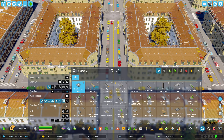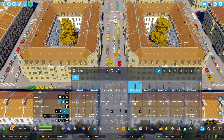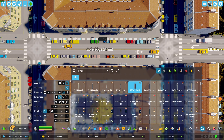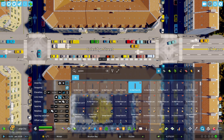Starting off with the bollards — or in this game, pylons — we have a ton of options to choose from, so let's grab any one of them. Then I will grab the line tool and lay them down with some decent gap in between, and do the same on the other side as well.